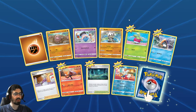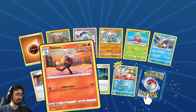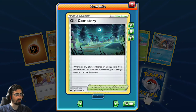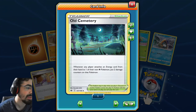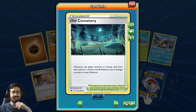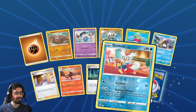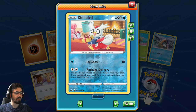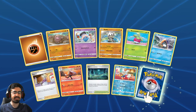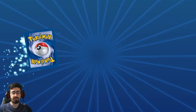Inkay - Delivery Inkay, making curry! I like it. I actually need to pick up this expansion in Sword and Shield, I haven't actually played it yet. Old Cemetery - whenever any player attaches an Energy card from their hand to one of their non-Psychic Pokemon, put two damage counters on that Pokemon. So basically if you're playing a Psychic type deck, you just put this down to grief your opponent. Hey, it's a valid way to play it. Delibird - bringing in those nice presents.